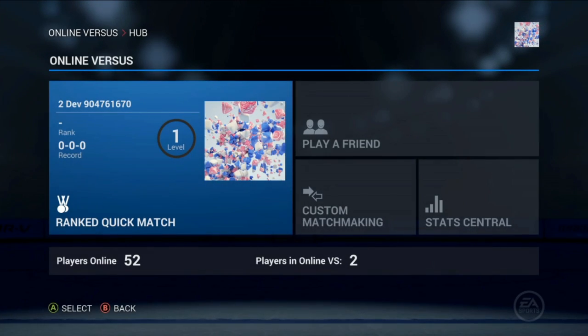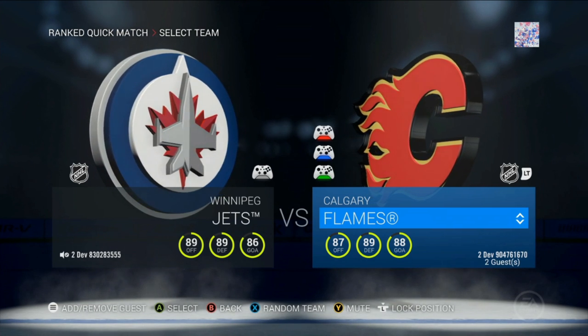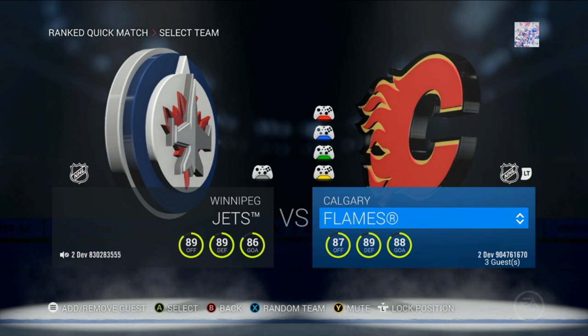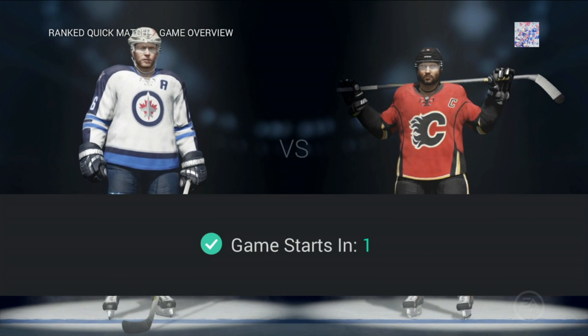Online Versus is the quickest way to face off head-to-head online with players from all around the world. For the first time on next generation consoles, NHL 16 will offer online couch co-op. Jump into a game with you and up to three of your buddies on the same console and battle up to four other players head-to-head online.